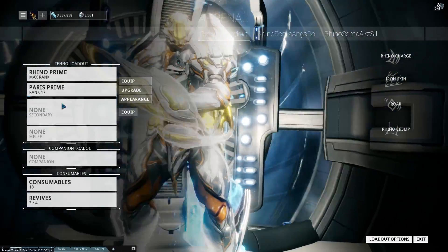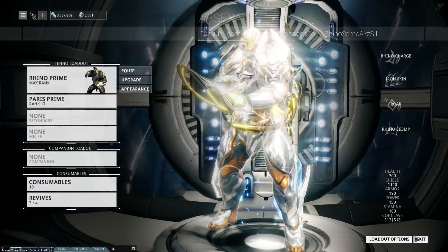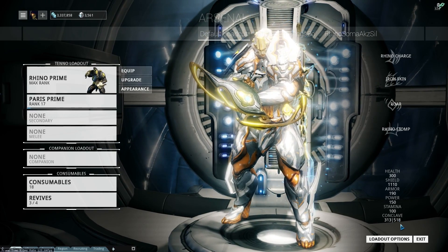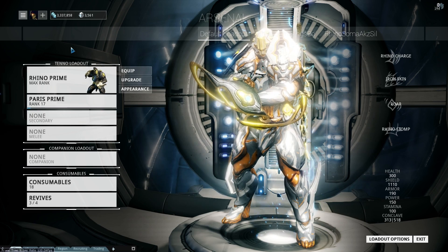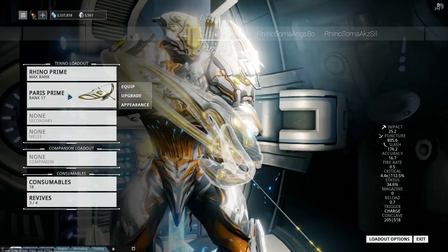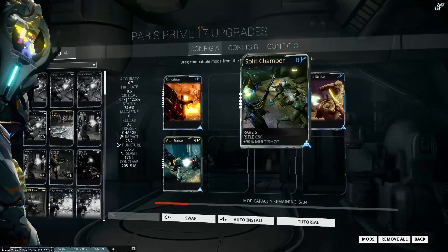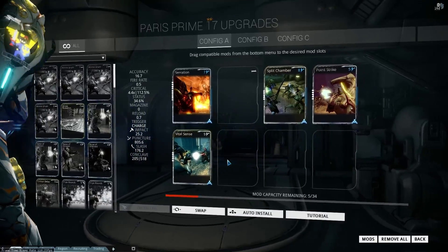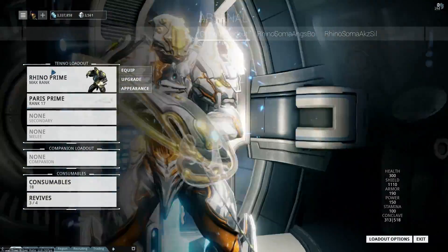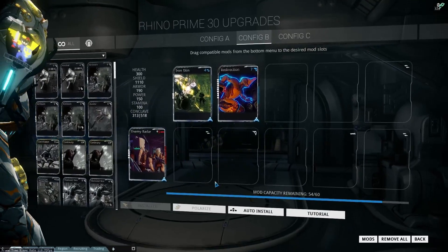To get to that point, you can see I've unequipped a lot of stuff. Look at the very bottom right of your screen — you'll see the conclave level at 313 out of 518. 518 is my total, 313 is just from my frame, and 205 is from my weapon. If you look at my weapon setup, I'm currently leveling it back up, so it doesn't even have all its mods in it, which would increase my conclave level.